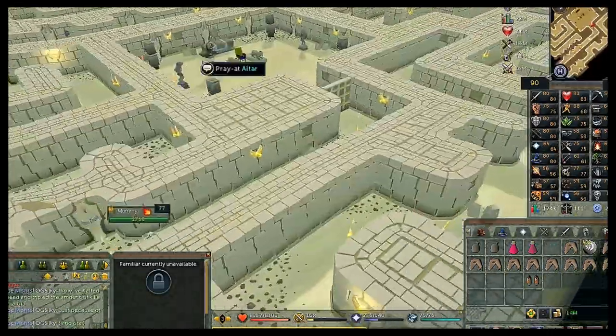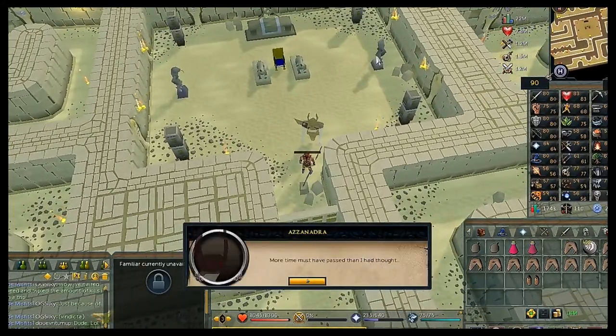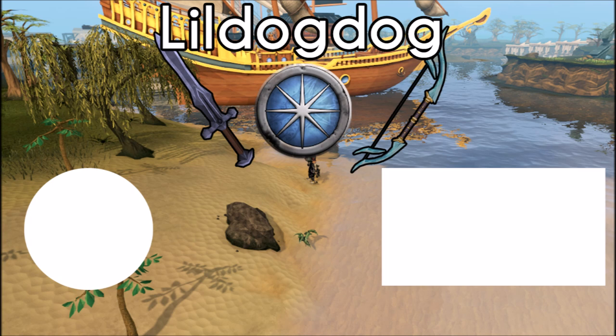Open the door when you reach the room with Azzanadra and talk to her. She won't realize the battle is over and that many years have passed since she was trapped in the pyramid. She'll teach you the ancient magics of her time, granting you access to the Ancient Spellbook with Barrage and all that — and that's quest complete! If this helped, leave a like, comment below with any questions, and subscribe if you haven't already.